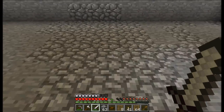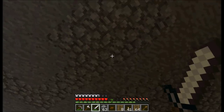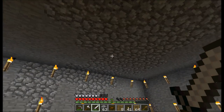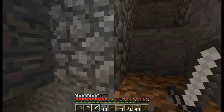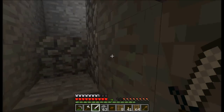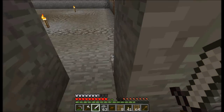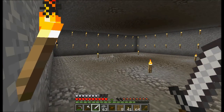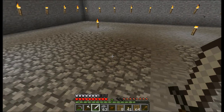As you can see, I've had to fill in a lot of sections with cobblestone because there were caves down here that I was mining through, and I wanted a specific shape to my farm. You may also notice there's nowhere for the mobs to shoot out and fall to their death.